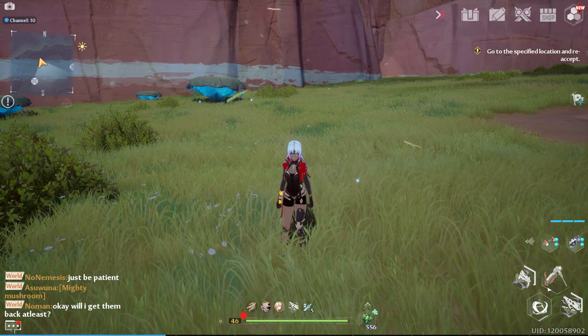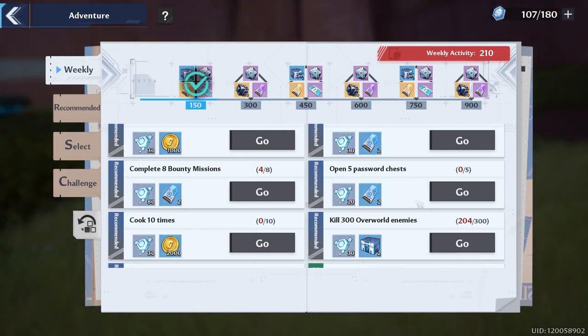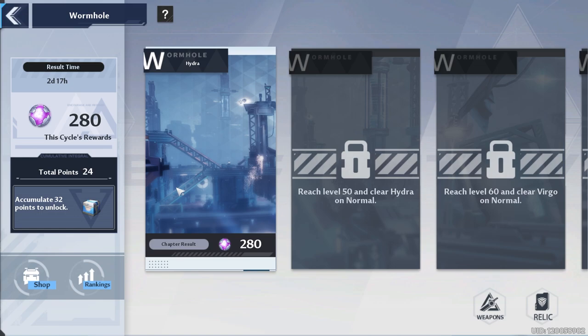The week has reset, so don't forget to check out your weekly tab to make sure you're doing everything properly. Go down to challenge and remember the wormhole ends in three days. You can get 20 crystal dust a level and there are eight levels, so we can get 160 energy crystal dust. Make sure you complete that before it resets.